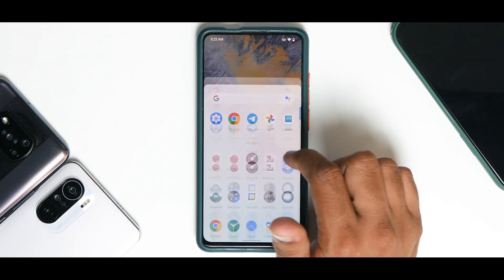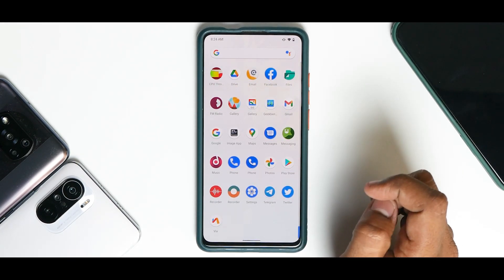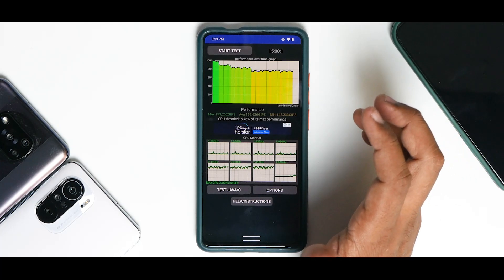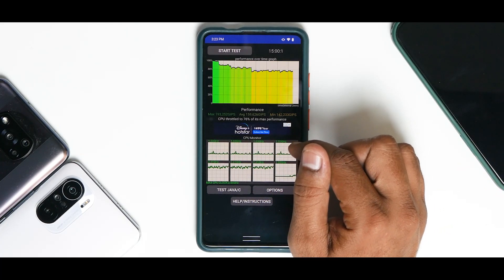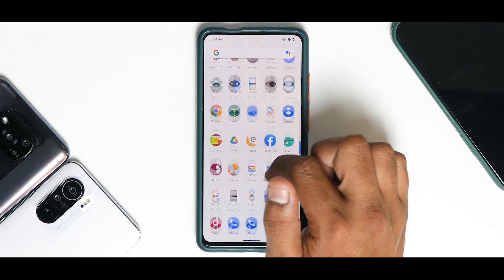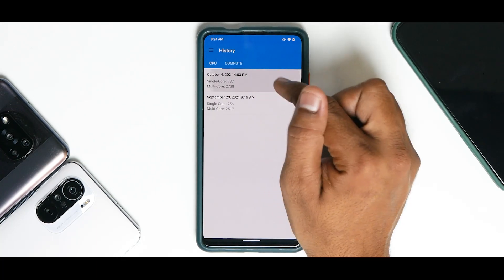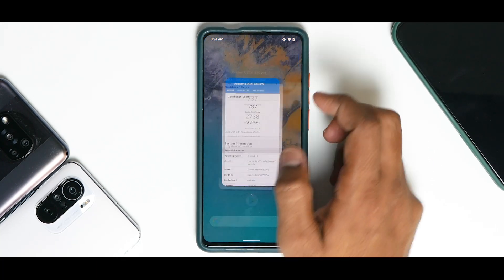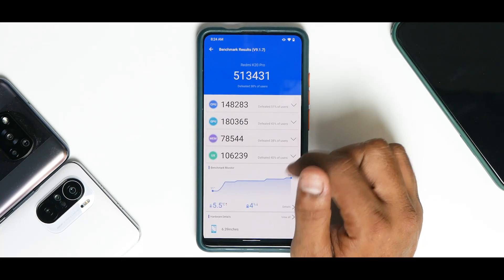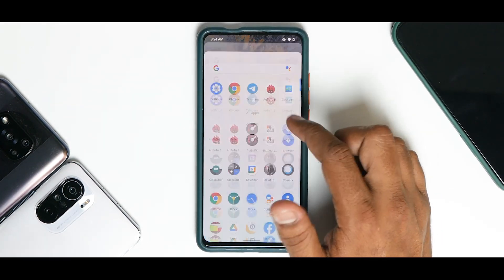Let's have a look at the benchmark numbers. The CPU throttle test shows throttling to 76% of max performance, with an average score of 159,626 GIPS — not impressive. For Geekbench: 737 single-core and 2,738 multi-core, which is a decent score. For the NR22 benchmark: 513,431 — not really high, but sort of the standard K20 Pro result.